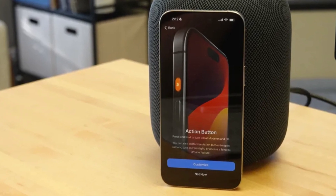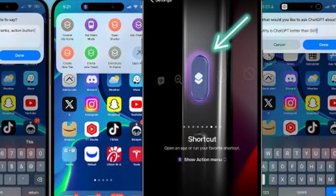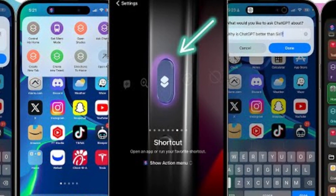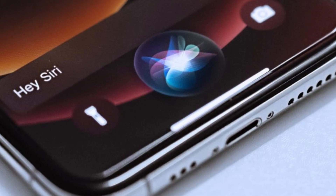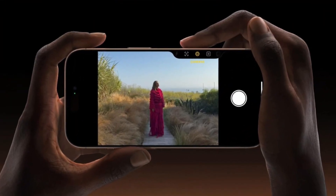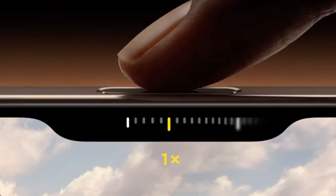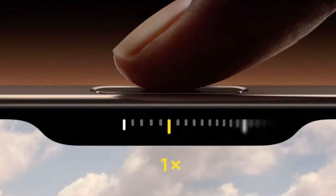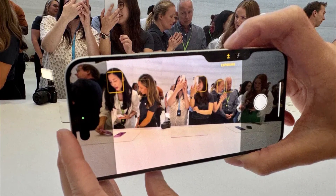Apple, on the other hand, introduces some new tricks with its buttons. The action button, which debuted in the iPhone 15 Pro series, returns, offering customizable functions for launching apps or activating Siri shortcuts. But the real star of the show is the new camera control button — a physical key equipped with a capacitive surface that allows users to control the camera with a swipe, much like a traditional camera shutter button, enhancing the photography experience.